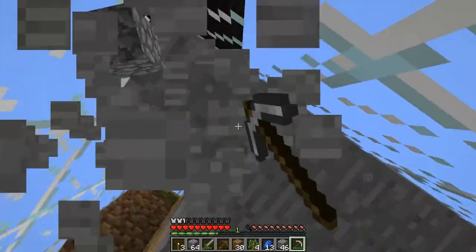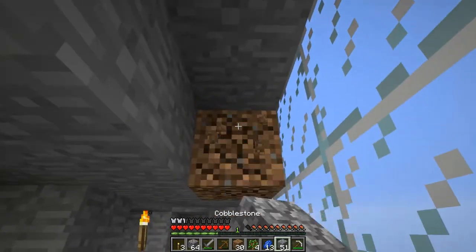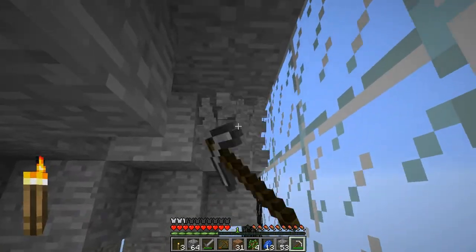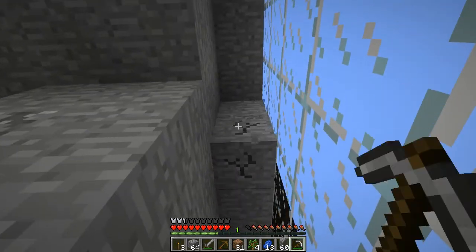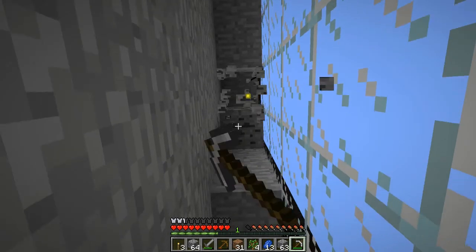So we've found all the ores, haven't we? I think so. We've found coal, we've found iron, we've found lapis, we've found redstone, we've found gold, we've found diamond. That's all of them. And there's three emeralds on the map, so they might be in other cubes.